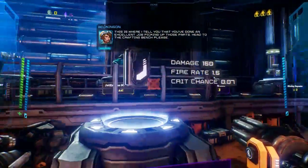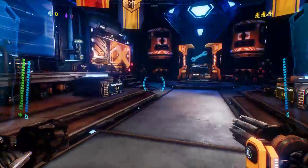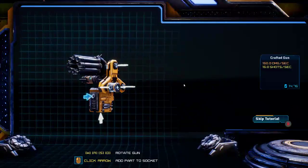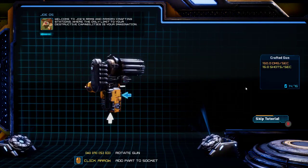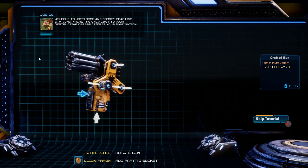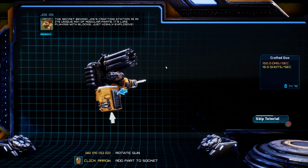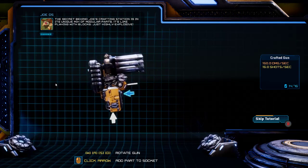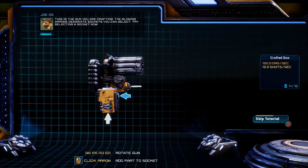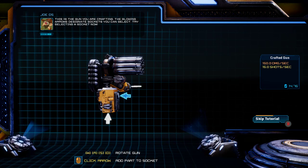This is where I tell you you've done an excellent job picking out those parts. Head to the crafting bench please. Welcome to Joe's Arms and Armory crafting stations, where the only limit to your destructive capabilities is your imagination. The secret behind Joe's crafting station is its unique mix of modular parts — it's like playing with blocks, just highly explosive. This is the gun you are crafting; the glowing arrows designate sockets you can select.